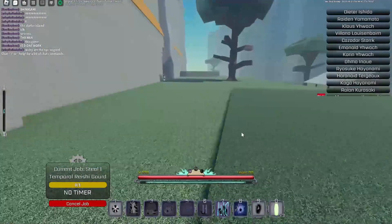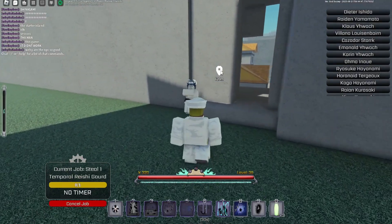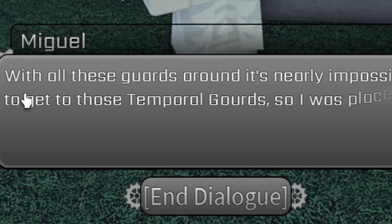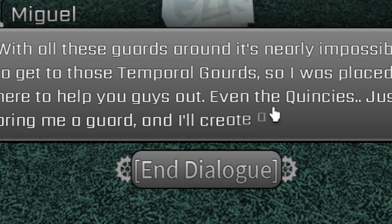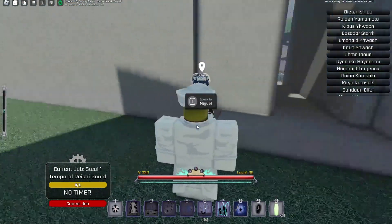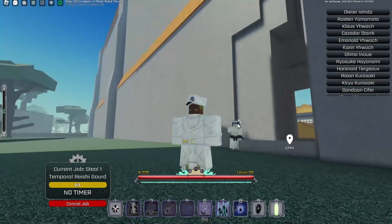You see the NPC there — that's the last NPC you need to talk to. It works the same way as it does for soul reapers. I need to go kill one of the NPC soul reapers and bring the body to this guy. He says 'with all these guards around it's nearly impossible to get the gourds,' so he's placed here to help — even for Quincy's. Just bring him a gourd and he'll create a disguise for you. This is the same guy for Arrancar as well since they come here too.